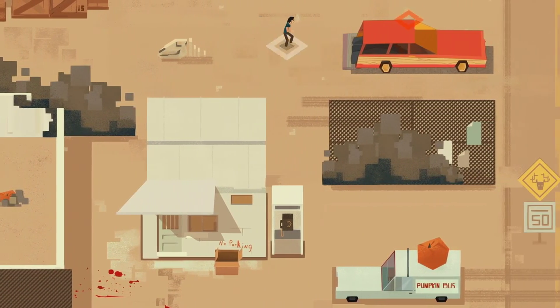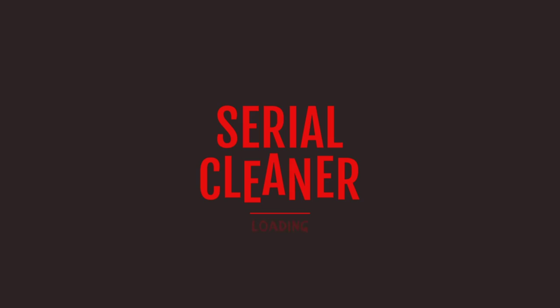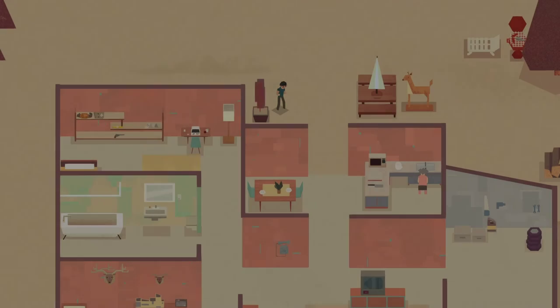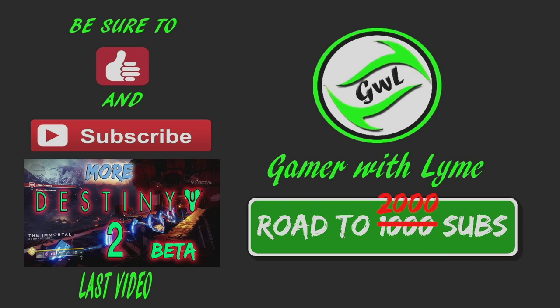Get to the car and exit. So there we go - there's the first five contracts basically for Serial Cleaner. I hope you guys enjoyed this gameplay so far. Fall of 1973 - a change is coming. I will actually have more coming your way for Serial Cleaner. Be sure to leave a like, comment, subscribe and we will talk to you guys soon. Bye for now.